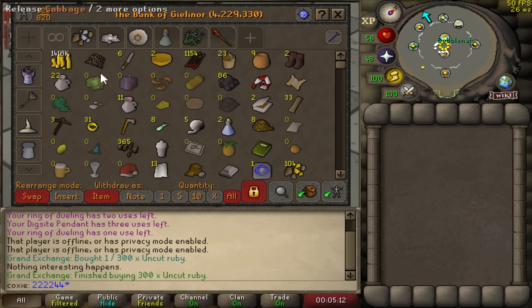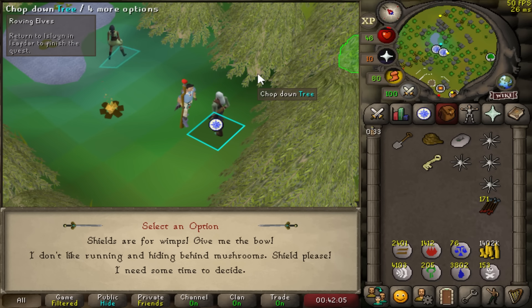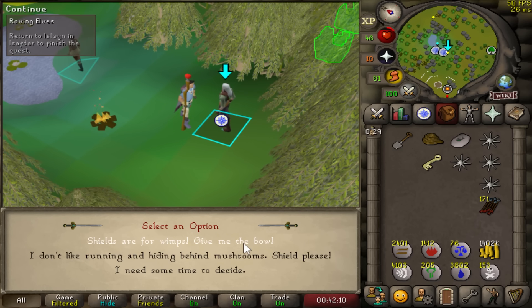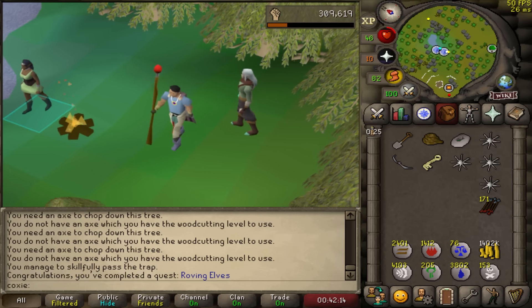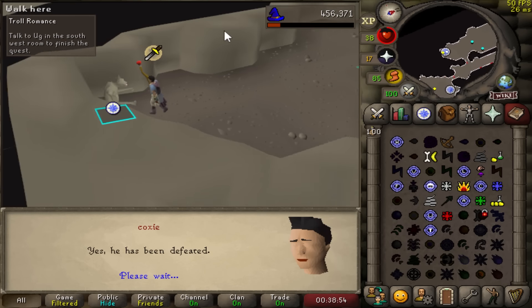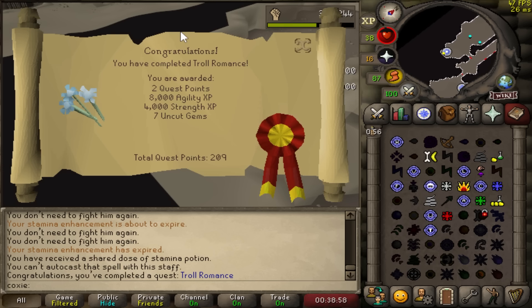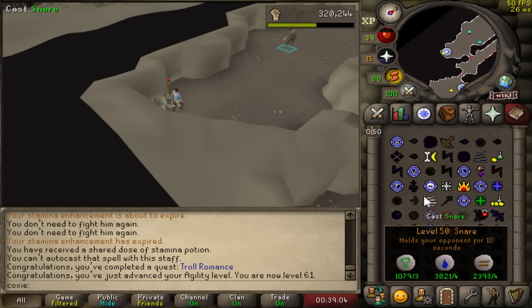I've been working towards 1.4 million GP and Roving Elves done. Now this question might seem irrelevant, but you do get a crystal bow from this quest, which is a master clue requirement. It is a potential item from a Fallow step. Am I the only one that just now realized Troll Romance is all about being a hired hitman to murder the boyfriend of a troll?